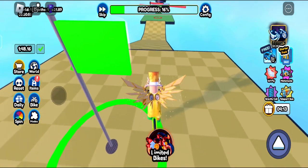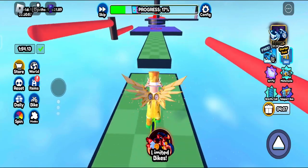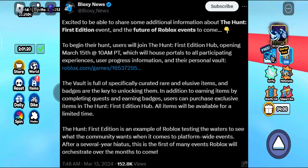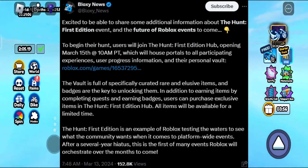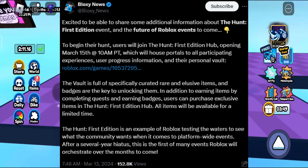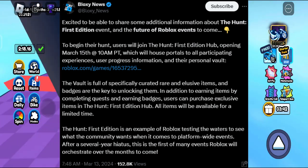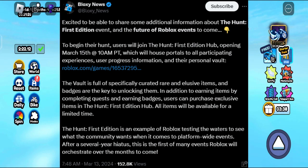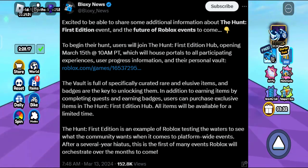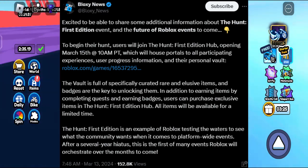Many people are hoping this is going to be a game changer, and they're hoping for those accessories to get limited. Bloxing News Twitter also said: users will join The Hunt First Edition Hub opening March 15 at 10 a.m. Pacific, which will house portals to all participating experiences, user progress information, and their personal vault. The vault is full of specifically curated and exclusive items, and badges are the key to unlocking them. In addition to earning items by completing badge-earning challenges, users can purchase exclusive items in The Hunt First Edition Hub. All items will be available for a limited time.